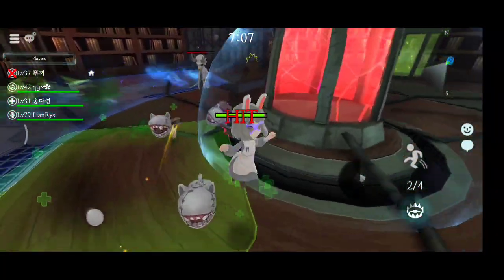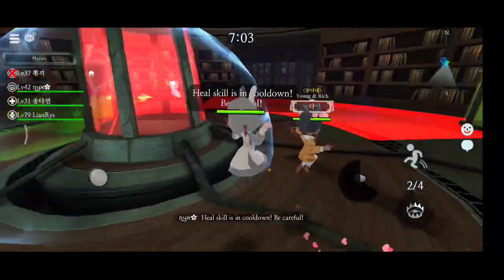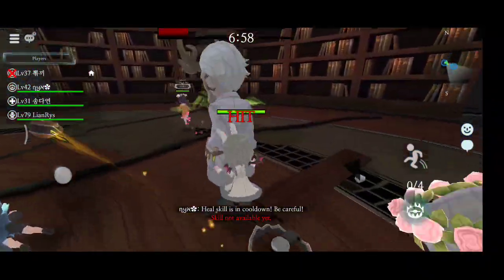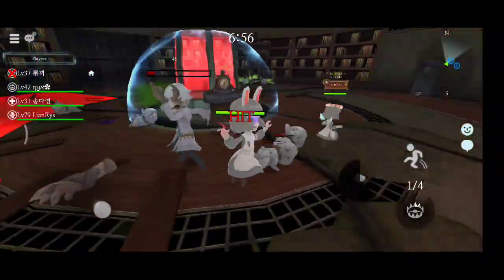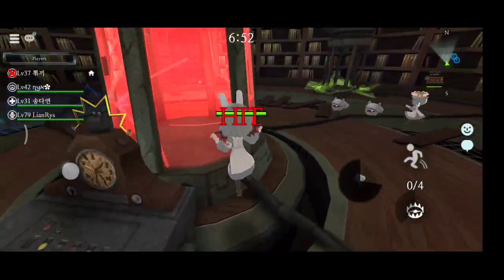The second command is 'Heal skill is in cooldown, be careful.' This command is for saving the healers. Play seriously and don't rely too much on healers. Don't blame the healers if you are dying, because it's not the healer's fault.